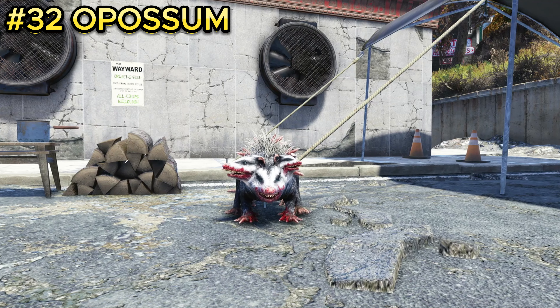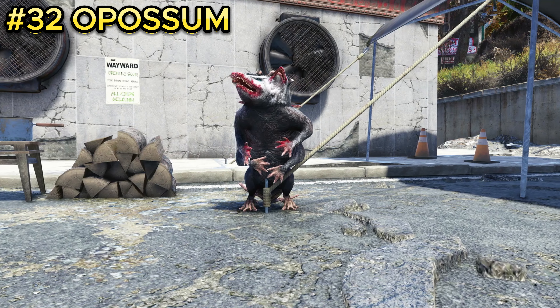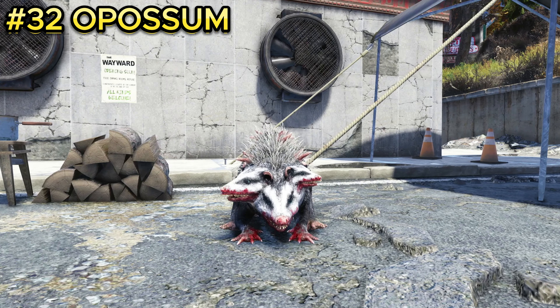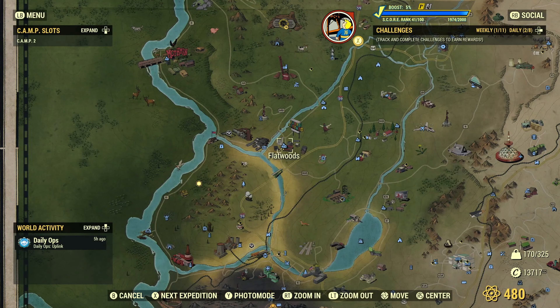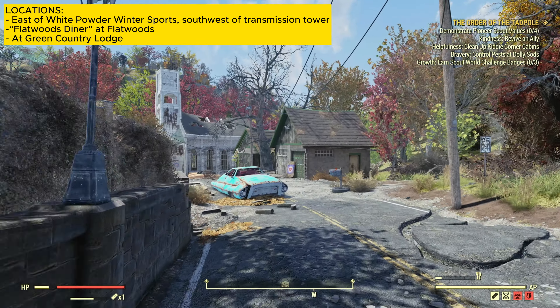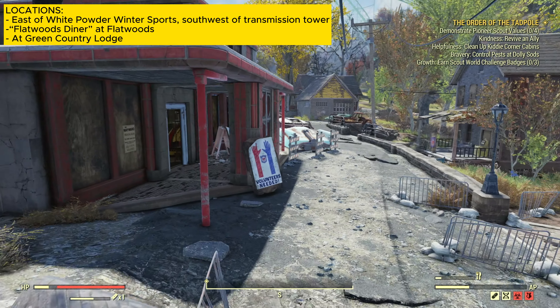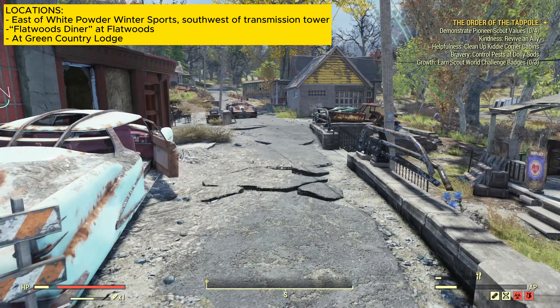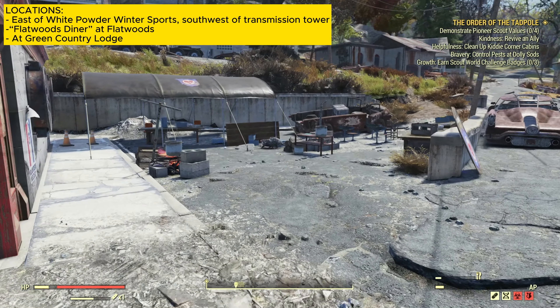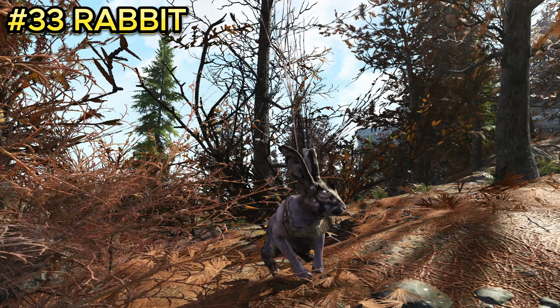Enemy number thirty-two is the possum. It is located at Flatwoods. Take the road straight ahead, walk to the diner which is right next to the church, and in the diner's parking lot near the cooking station you'll find a possum. Usually there will be two that spawn in this location.